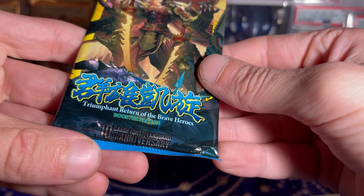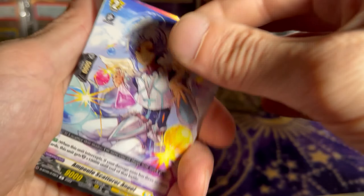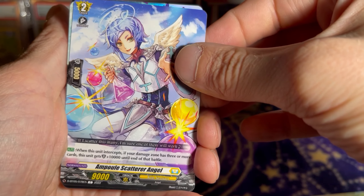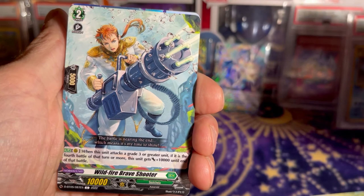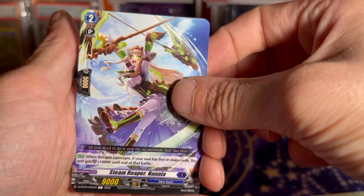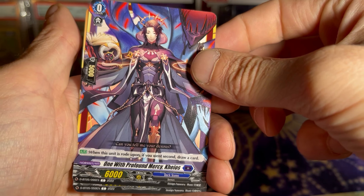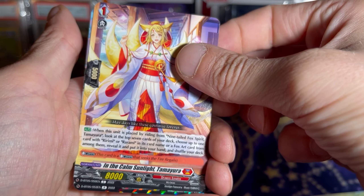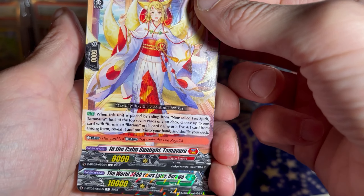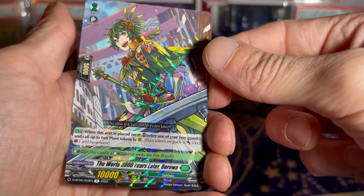And for the 10th Anniversary Pack: the Scatter Ranger, Scatterer Angel, Wildfire, Brave Shooter, Steam Reaper, one with Profound Mercy, In the Calm Sunlight, and The World — 3,000 Years Later.